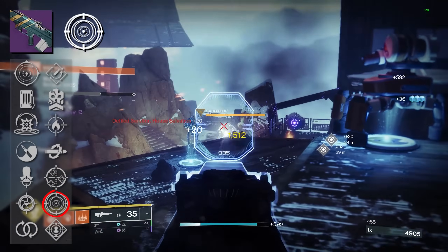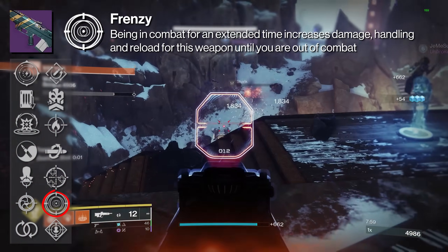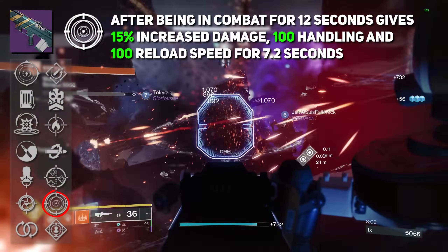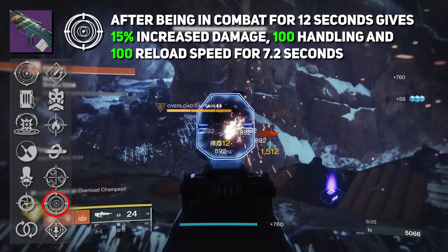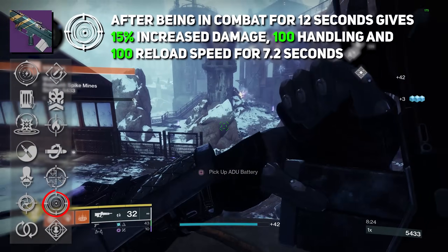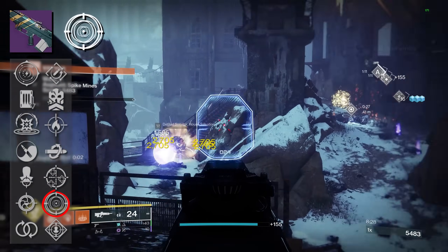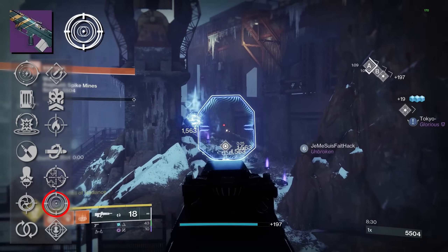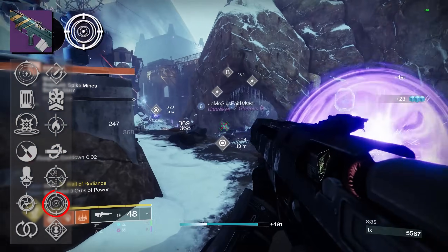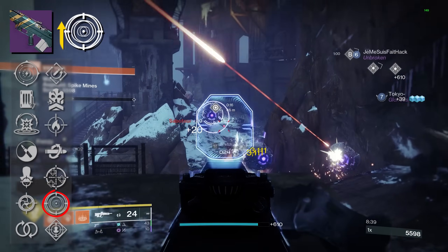Then we have Frenzy, a very ease-of-use perk where being in combat for an extended time increases damage, handling, and reload speed until you're out of combat. After 12 seconds in combat, this gives you a 15% damage buff, 100 reload speed, and 100 handling, all for 7.2 seconds. It's a great perk that can activate whether you're dealing damage or receiving damage. I know 15% isn't as high as other damage perks, but it's the reload speed and handling that are so appreciated. Unfortunately, the enhanced version doesn't really offer any additional benefits — kind of a head-scratcher.